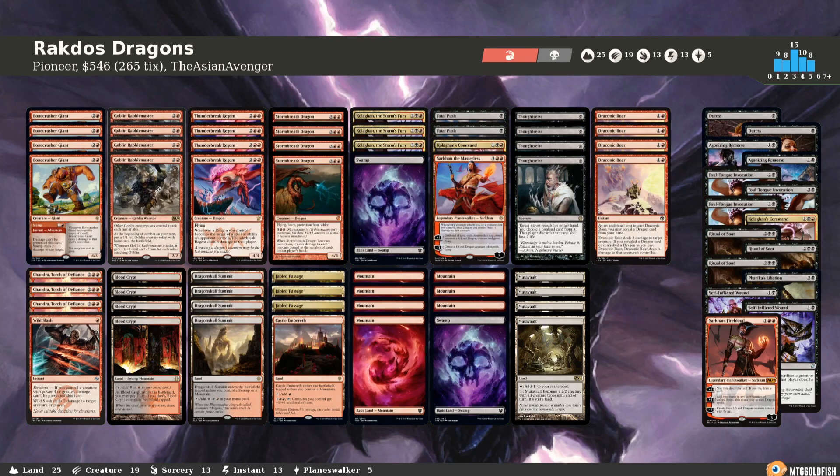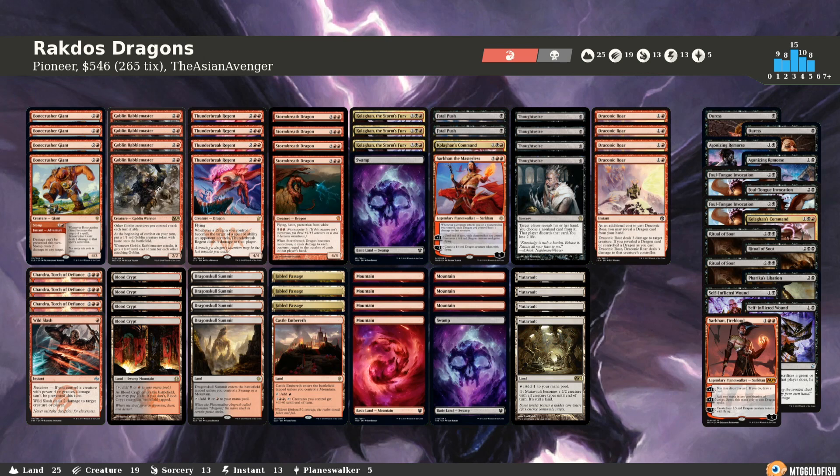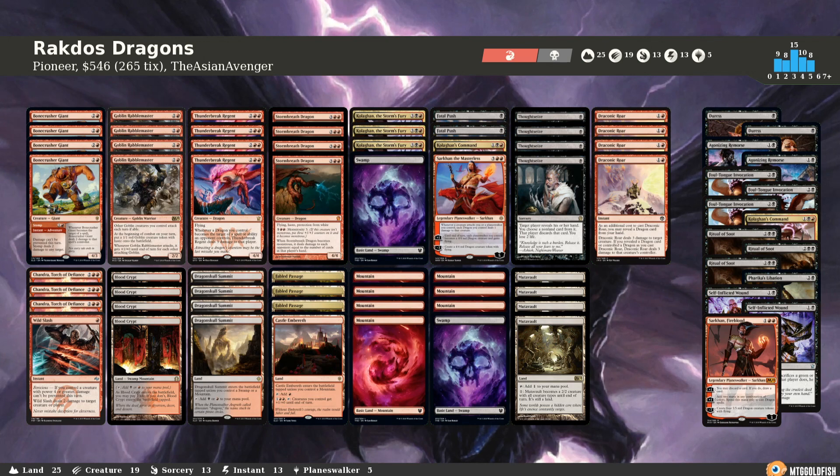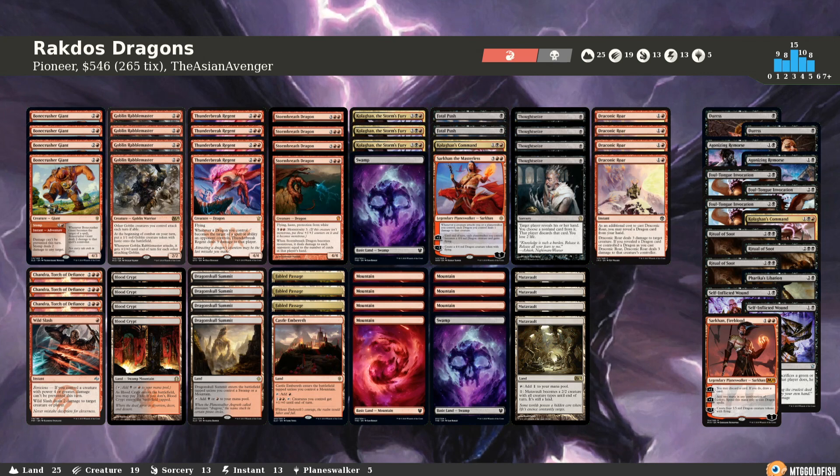That concludes our league at four and one. In the last matchup, instead of playing the Rabble Master we could have been dashing in Kolaghan the Storm's Fury, but I was really trying to set up a real lethal. Playing Thunder Break Regent was fine but maybe I was waiting for Languish too long and was too lax — that's what lost me game three. Nonetheless our matchup against blue-black Inverter is aggressive enough that Inverter has some problems. Nothing of ours dies to Fatal Push without them triggering revolt — they've got to pop their omens, crack their Fabled Passages, and that counts just the Thunder Breaks, Rabbles, and Bonecrasher Giants, not even our Storm Breaths, Kolaghan, or Sarkhan the Masterless.